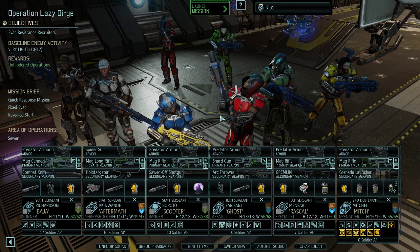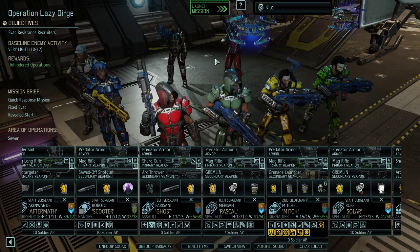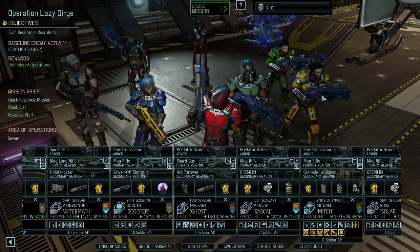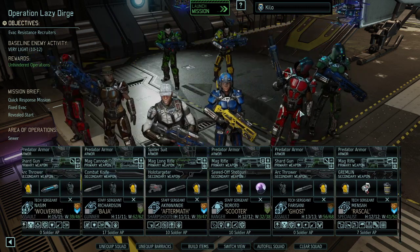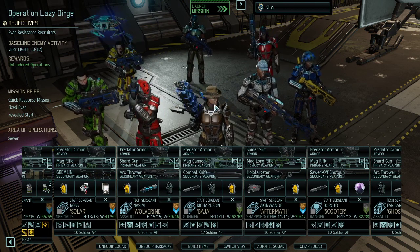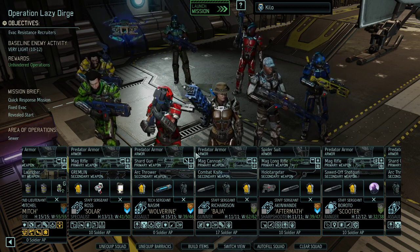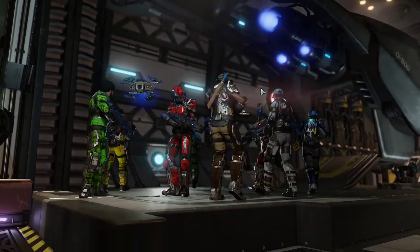Alright, we got ourselves a team together. We're using a very similar team as before — double assault, double support. I like the combination for harder missions or emergency missions. We got Mitch Mitchell leading the team today, Scooter again, Aftermask for DPS, Bayer our well-hitting gunner. These are the eight people. Baseline activity is apparently 12 enemies — not 100% sure if that's true. With that we're going to launch the mission, and that ends today's episode.